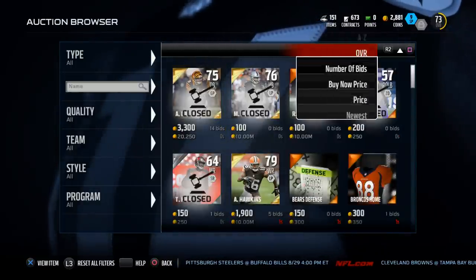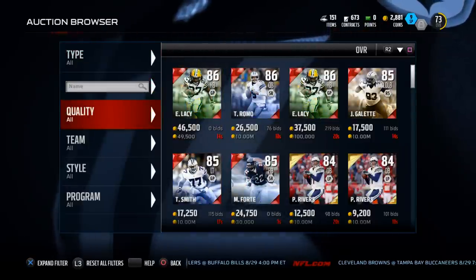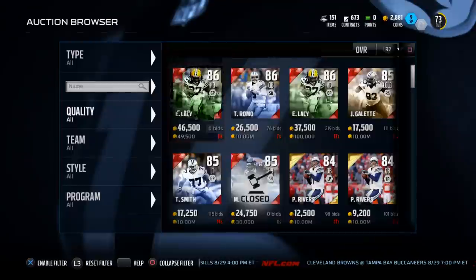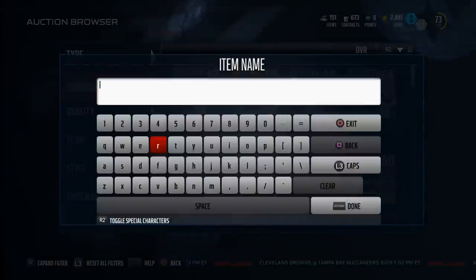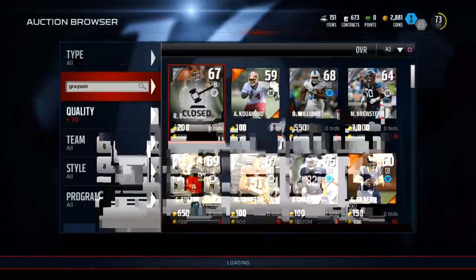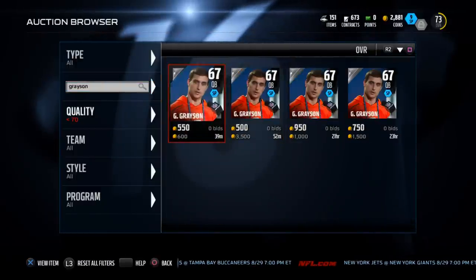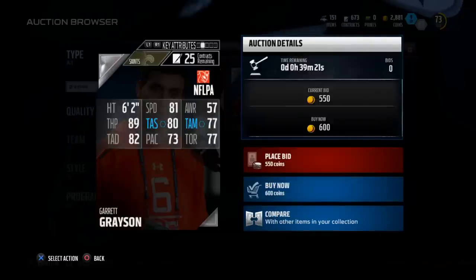This is my budget item of the week and it's on my team. I've been playing with him all week long. I think he's one of the better budget items in the whole game, but he's actually very low rated. His name is Grayson, and in my opinion he is one of the most underrated MUT items in the game, especially as a starter item. If you don't have a lot of coins and you're looking for a quarterback, you can get him for about 600 coins — I actually got him for about 100 coins.